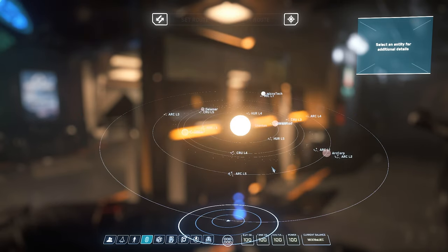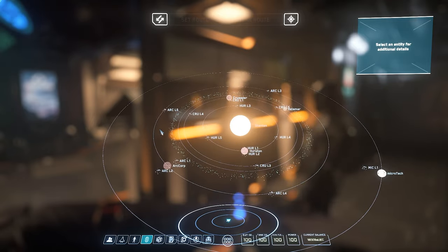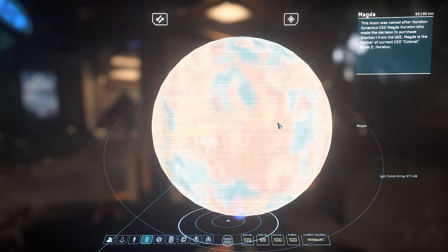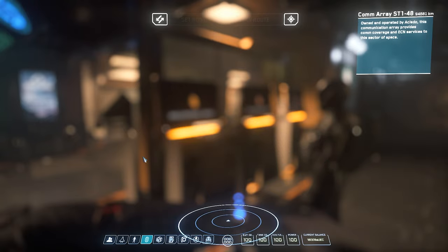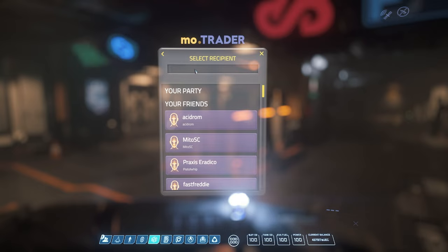Next is the Star Map. This is all of Stanton — four planets, one planetoid, and lots of space stations and moons you can explore. Basic controls: double left-click to zoom in, scroll wheel to zoom in and out, and double right-click to return to the full view.